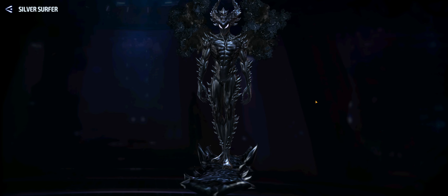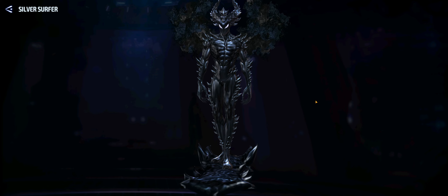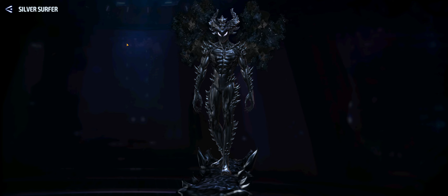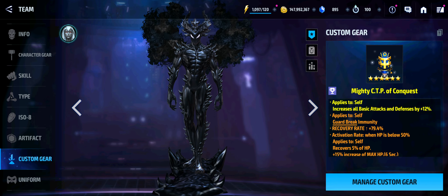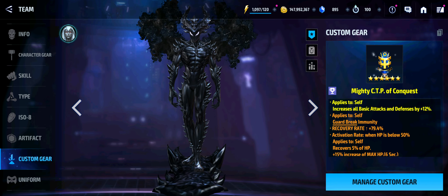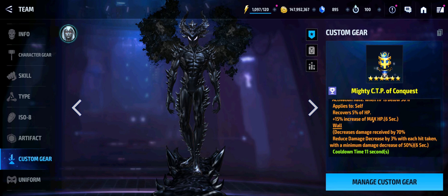He is going to be meta-defining pretty much inside the game. Whether or not he has usability inside PvE and PvP is questionable. The previous Silver Surfer was kind of inside PvE but he's really a PvP type character, and that's going to generate more interest about how you're going to build him with regard to your custom gears. I've switched out my CTP of Conquest that I had on Mighty and put it on him.